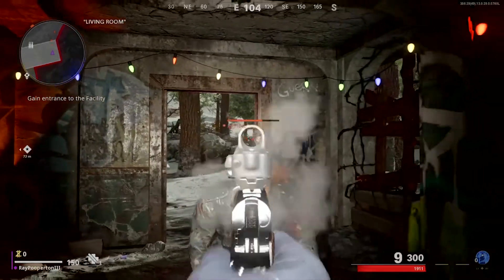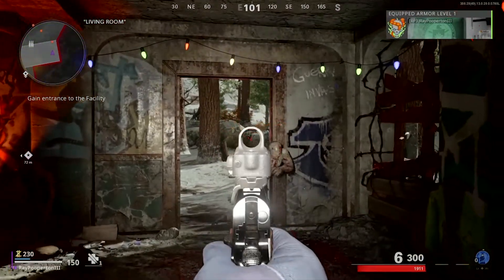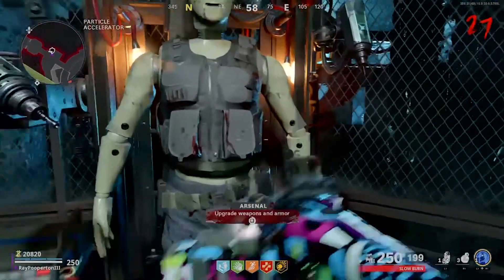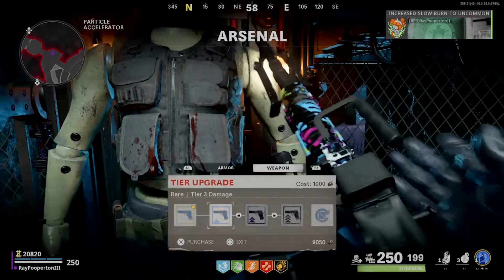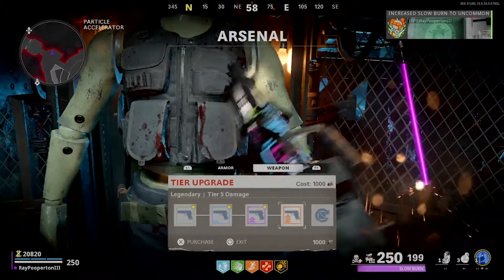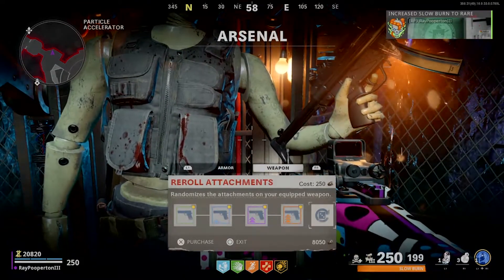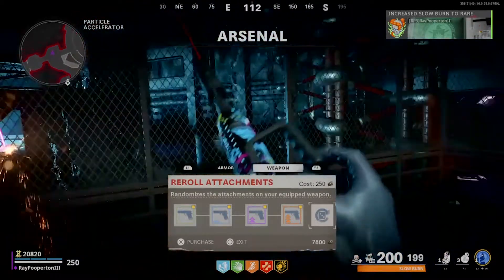Another side note: the first armor level can be obtained by finding a level 1 armor loot item as an alternative to spending salvage on it. On top of the PAP machine, there's a new damage tier upgrade system for weapons integrated into the armor contraption. This is represented by the gun's rarity ranging from common to epic, which is tier 5. Scroll over to the weapon rarity tab and you will see you can upgrade up to 5 tiers. Once a weapon is fully upgraded, you can add a random set of attachments for 250 salvage.